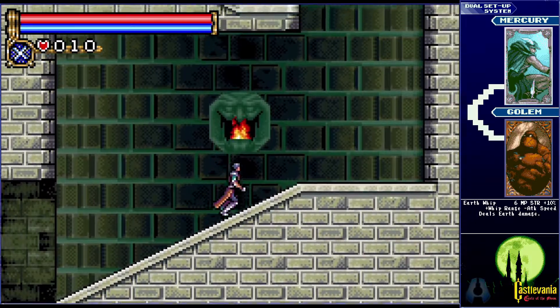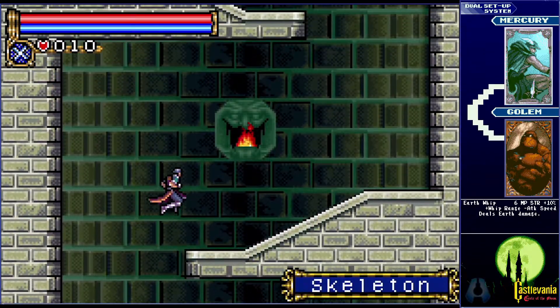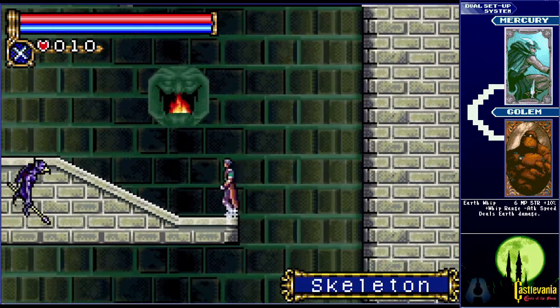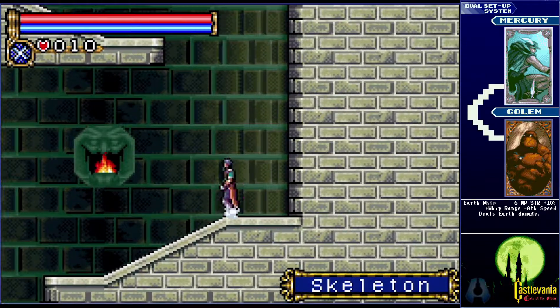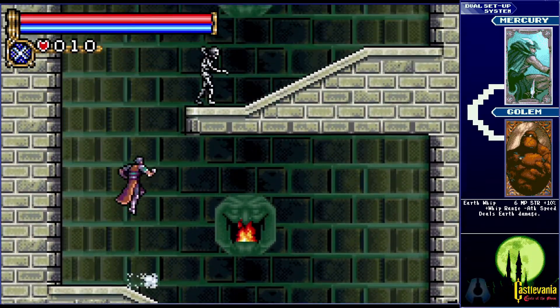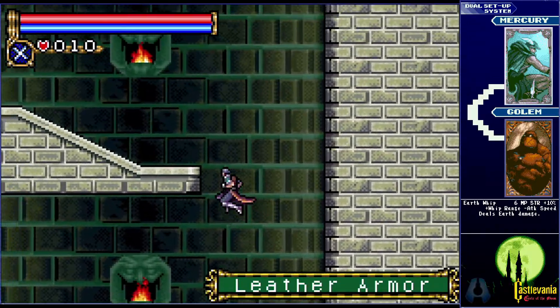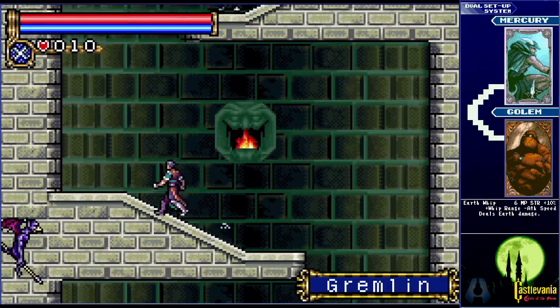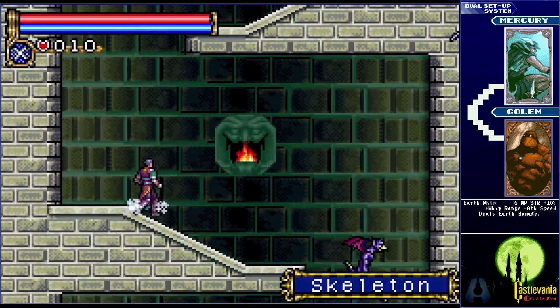I'm going to have to head back up the Abyss Stairway. There has to be a way to teleport between save points or something, because I haven't found a single teleport room yet. In Symphony of the Night, they were like special rooms that you could teleport to other locations. I haven't found one of them, and I'm actually kind of getting annoyed that I have to walk up this entire stairway again.